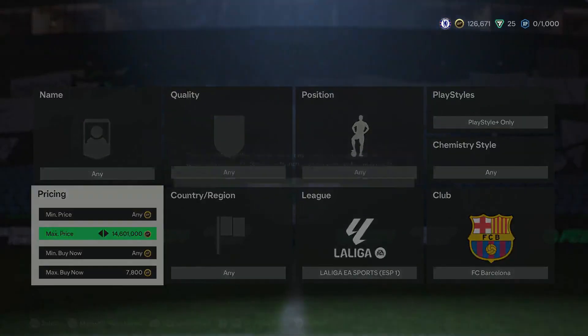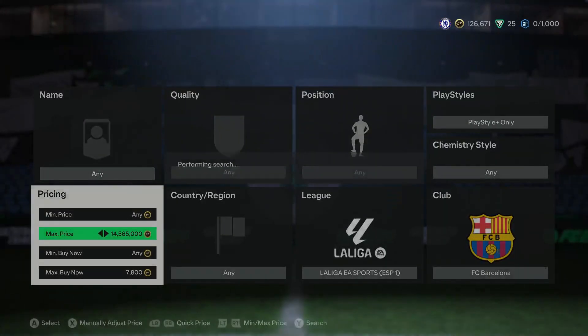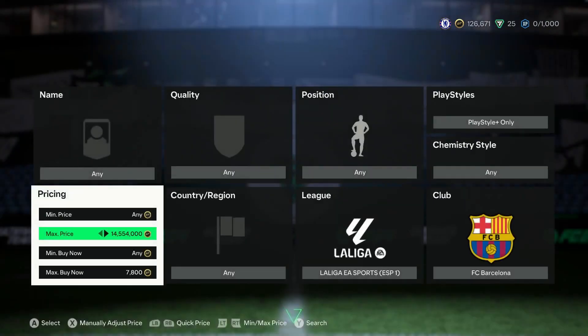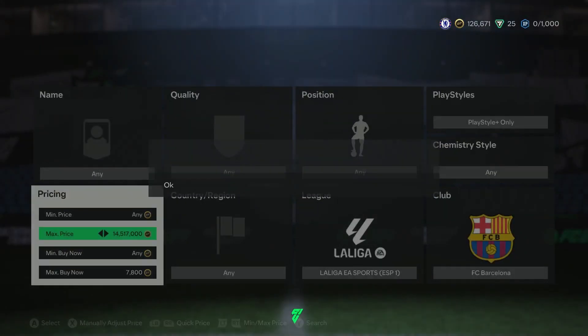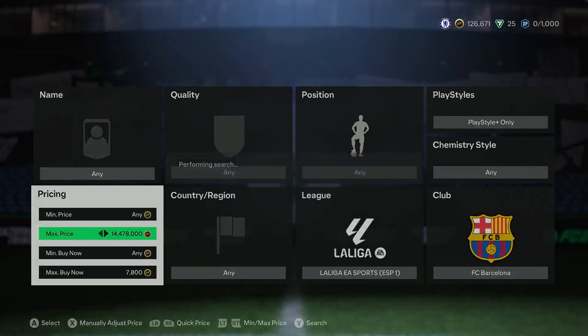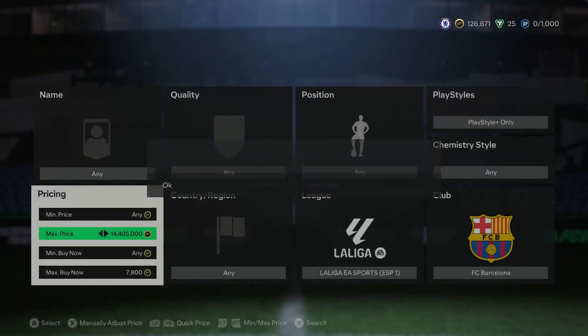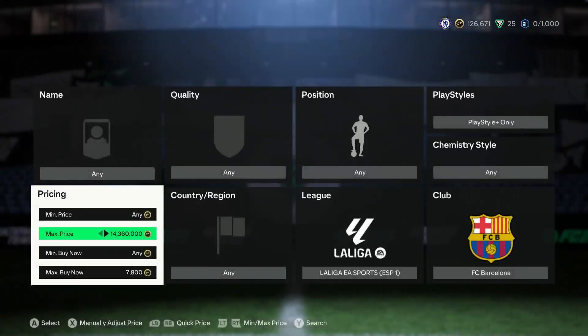Over time you can double your coins from this — it's a really good way of making coins. When Raoho does eventually come back in packs, it will be both Raoho and Pedri at pretty much the exact same price, which will make this filter even better. Pedri should pop up fairly often so give this a try.